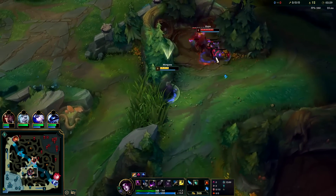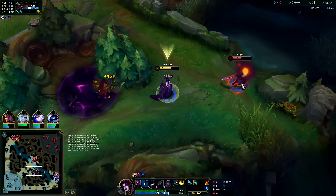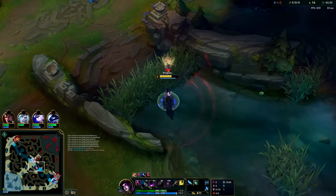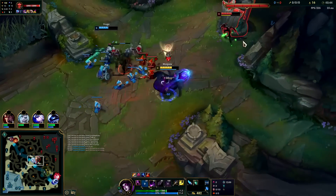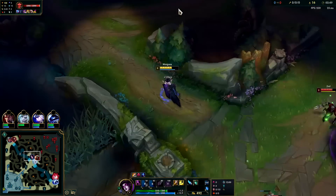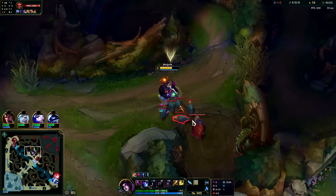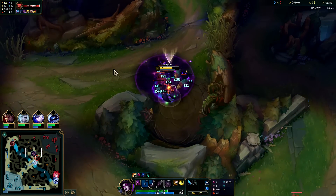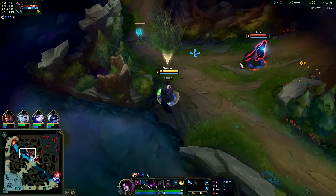You don't want to take a camp in a way where you're killing the large monster while your W is still on pretty much full cooldown. Looks like he took my red buff — I'm going to go invade his jungle then. We have our Q so we'll be fine. Almost took a turret shot for that — it's annoying. Viego mid has a lot of carry potential, a lot of people don't expect it. We have double points in our W to clear faster.